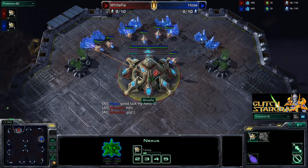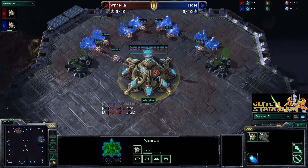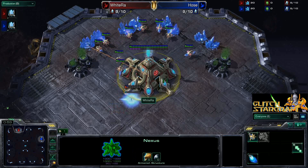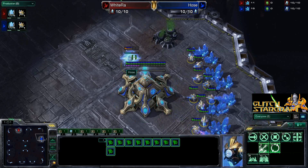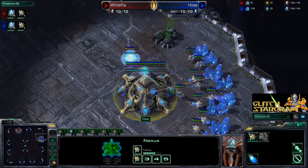PvP can be like a super mirror matchup, and what I mean by that is that a lot of times players will go for identical builds. A lot of players will do the exact same build and so it'll come down to very small things like micro, and so a lot of Protoss players really hate playing PvP. But we're going to see a very interesting build out of WhiteRa here.